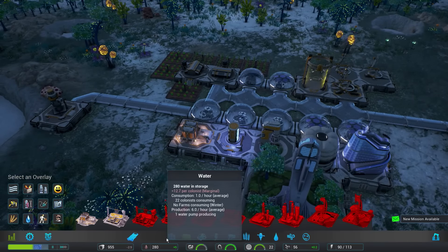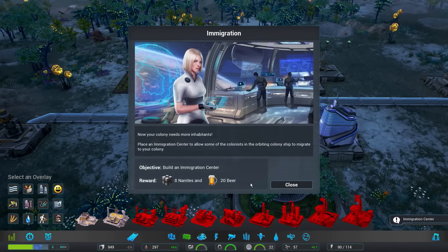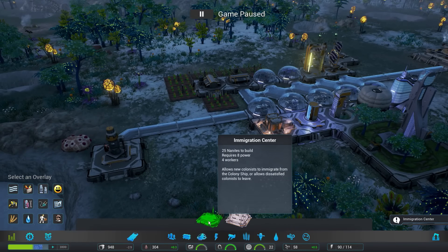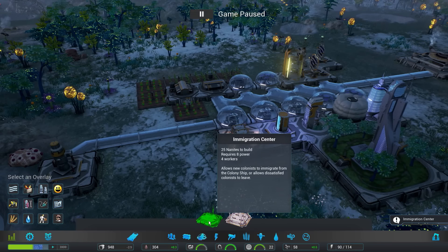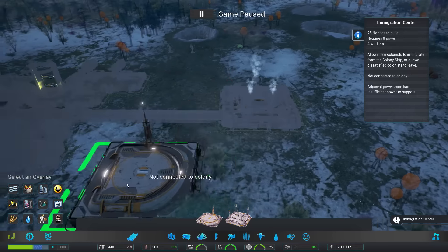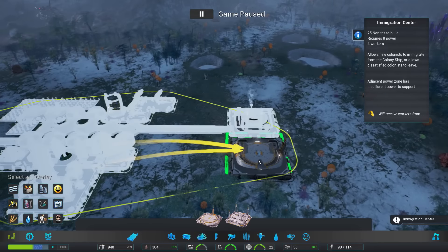Our water is actually now going up — I think winter is almost coming to an end. New mission: 8 nanites and 20 beer. Immigration center — we also have a trade hub, which will be for trading down the line. But for now we need the immigration center. I don't want it too close to the colony — I kinda want it far off where we process immigrants and then send them into the colony. Maybe right next to this area would work.